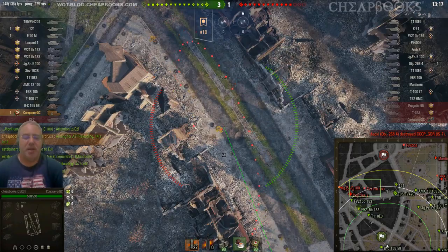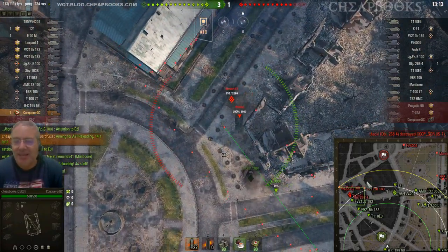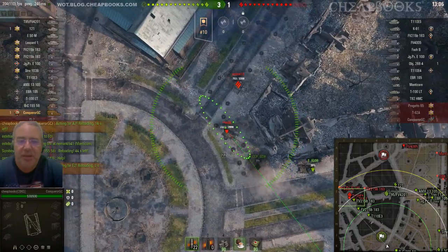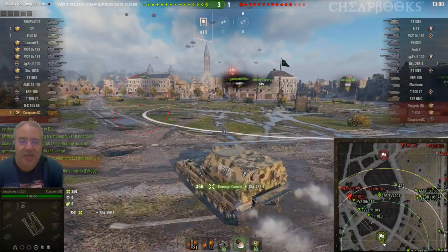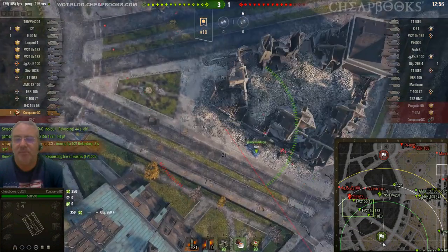In this position that I'm in, which is kind of right around here where I spawned, you can hit this corridor. You can hit out in the field. You can hit these vehicles over here. So it's actually a pretty good position. I got 350 on the object, 2,684. I would definitely recommend playing either over here or in the bottom left corner.